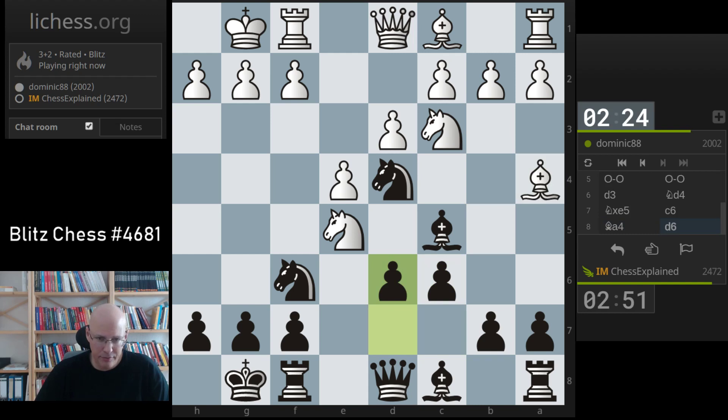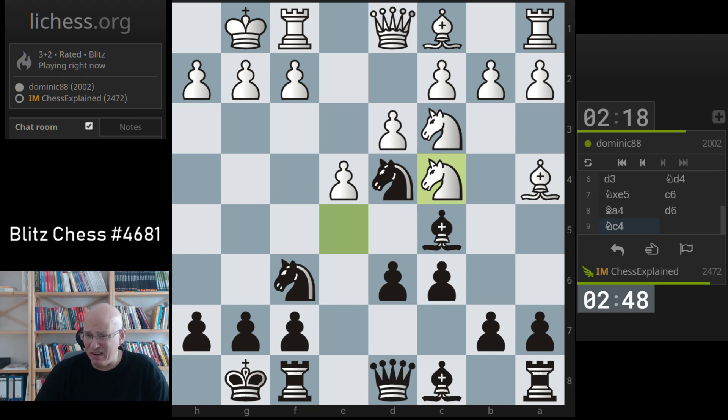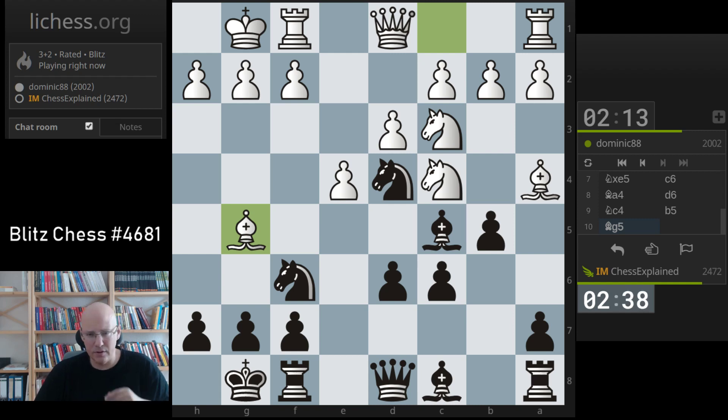Taking on f5 is usually a bad idea. The reason is that after knight f3, I have bishop to g4, and this is a really awkward pin. I've got b5 — not sure what this was all about. Should I take the knight or the bishop? It's not so easy to say.